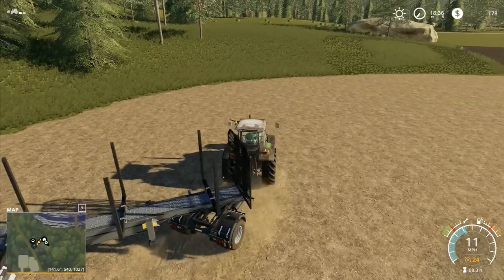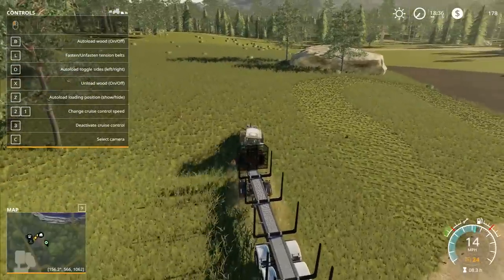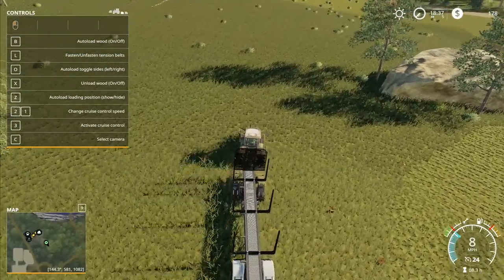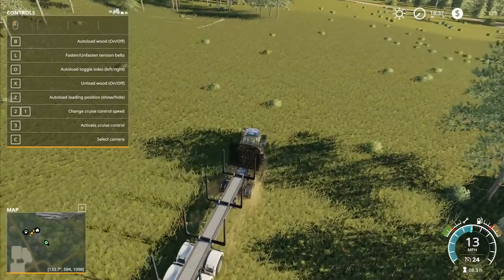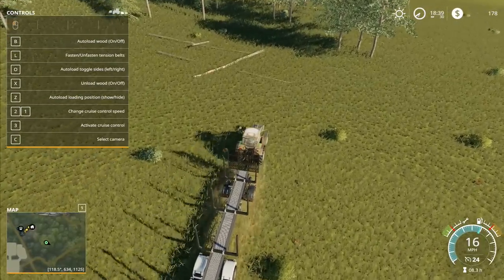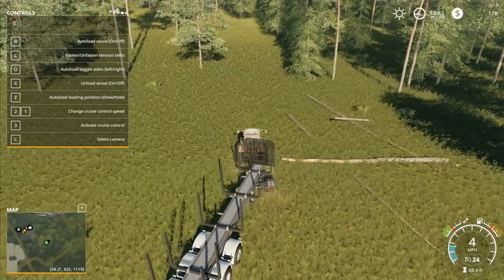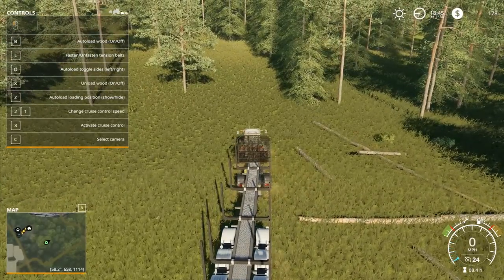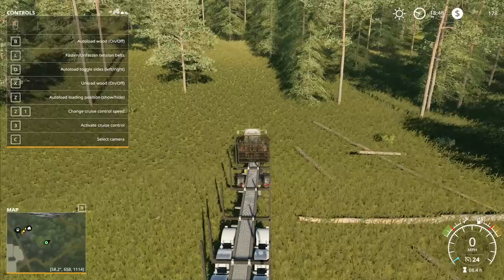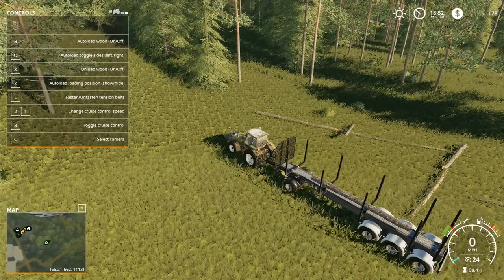Bring you back onto there and then start heading up around here, on around the corner. It should be loading on the left-hand side. Steer around there a bit — auto load wood on. I honestly don't remember whether it's left or right hand side. We'll go to 30 times speed and leave it on 30 times speed until we're loaded. B to turn that one off, then press O to change side, and then B to get it loading — there we go, it is now loading.